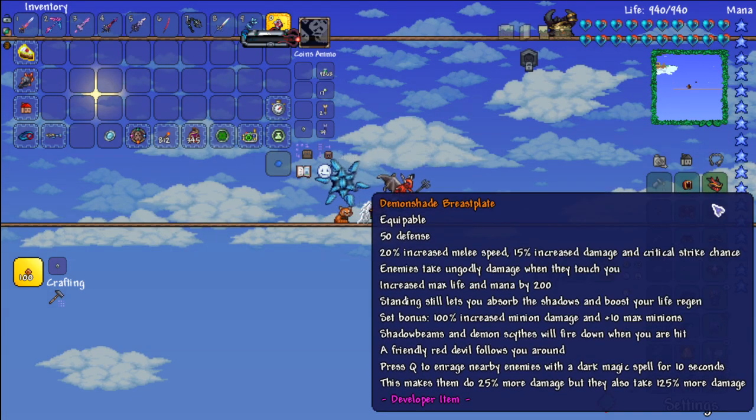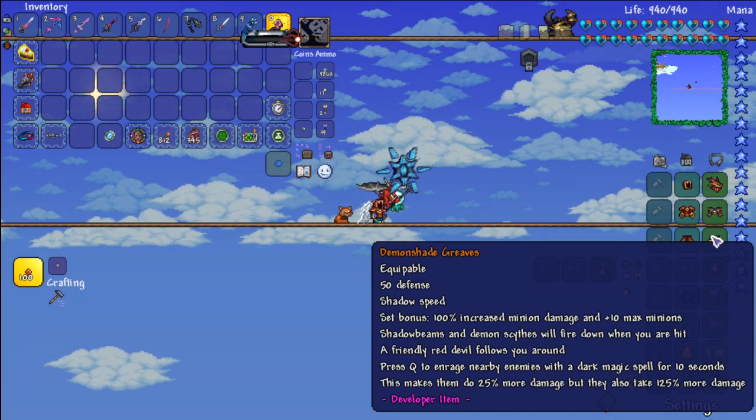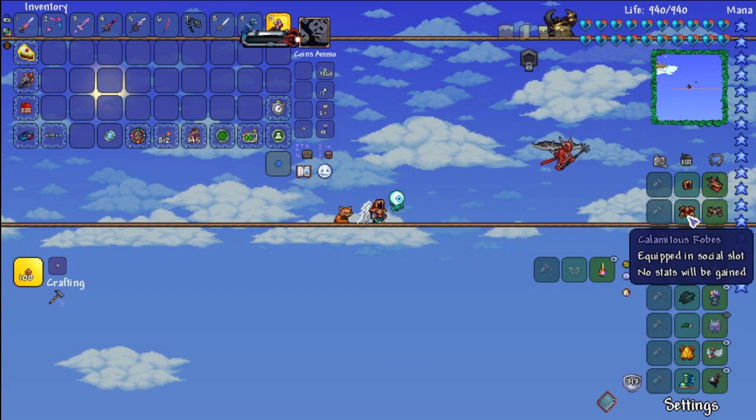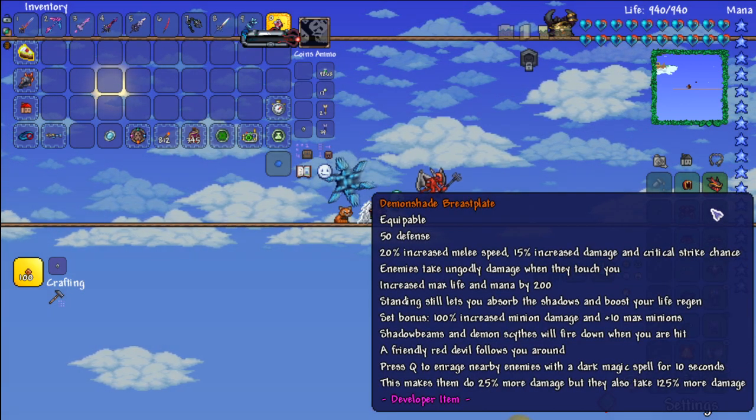We are using the Demon Shade armor, which is like the best armor at the end of the game, especially for me since I do melee, so the increased melee speed and damage is nice.